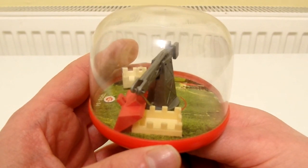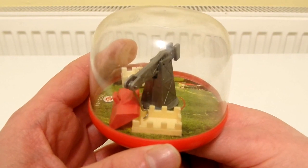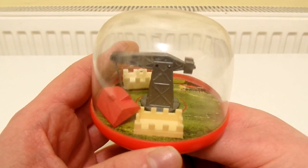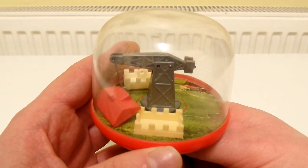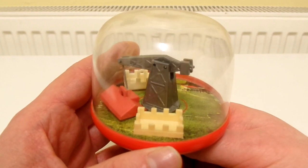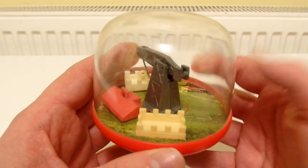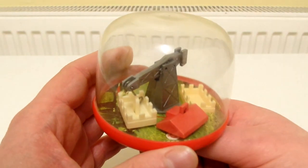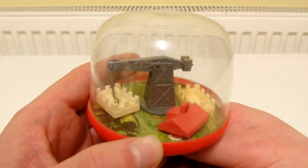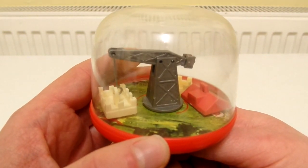I'm just gonna flip it — drag it over and drop it like that. Now let's put this middle bit back on. I just can't seem to get this hook behind the loop. There we go.